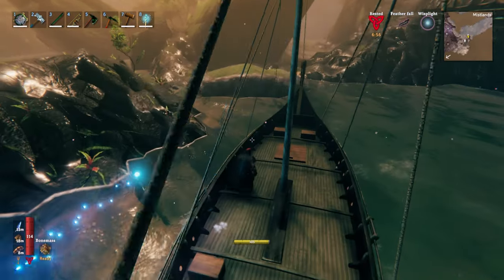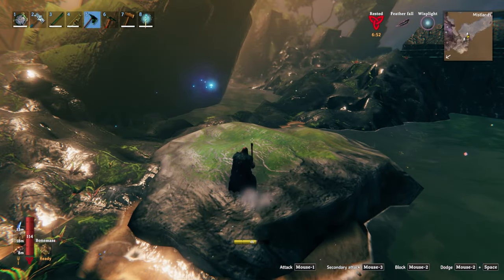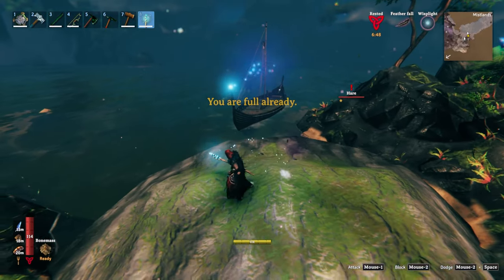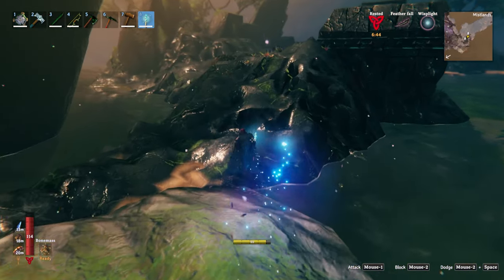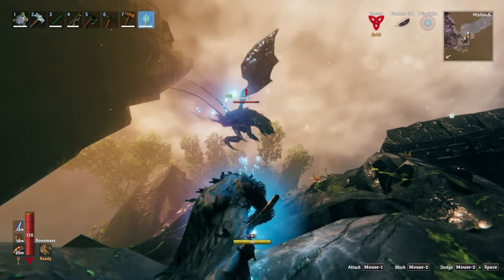So we're going to go ahead and do a lot of that today. It's also going to be interesting — I just got the frost staff, so we kind of get our first chance to try to give it a whirl in actual combat. There's a seeker over here, so let's go ahead and see what we can do with it.